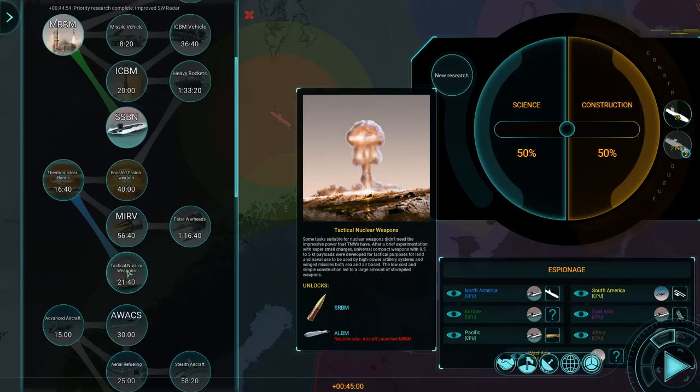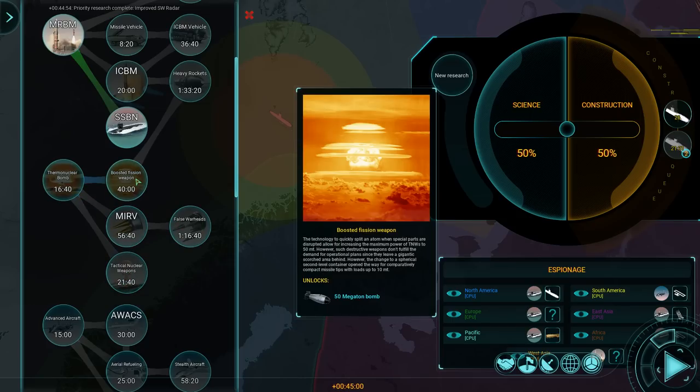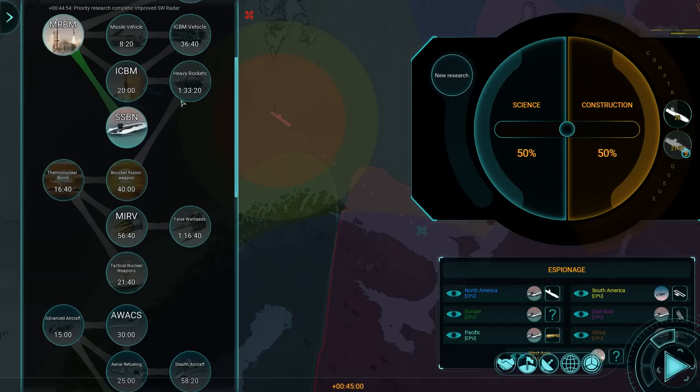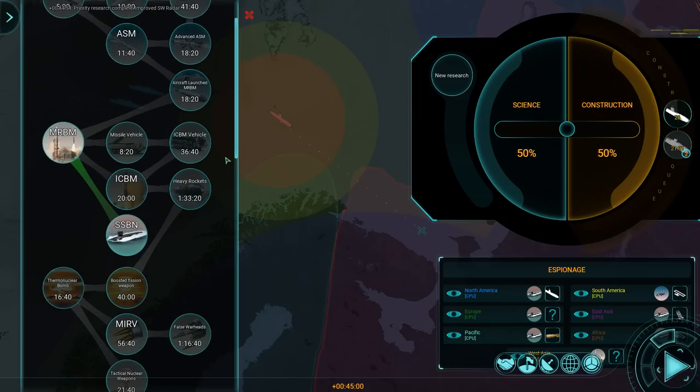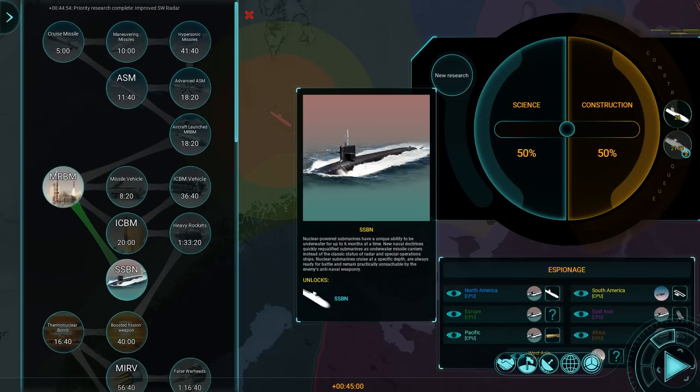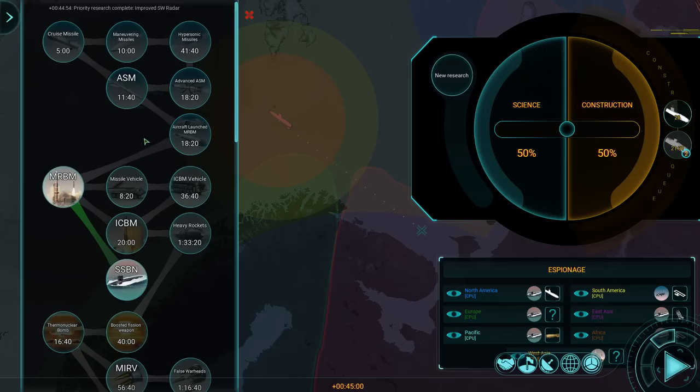Those are ICBMs. I would like to improve the destructive capabilities of my SSBNs, but I'm not sure if I actually have anything that can be upgraded when it comes to the SSBN. I'm afraid I don't have anything, and that's the problem.